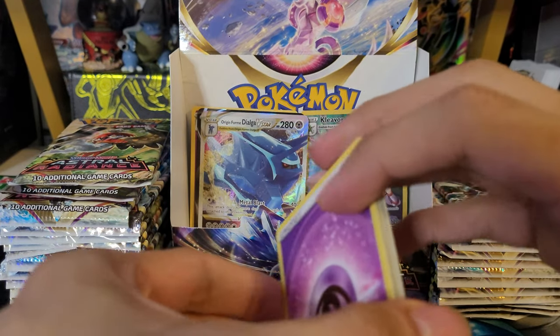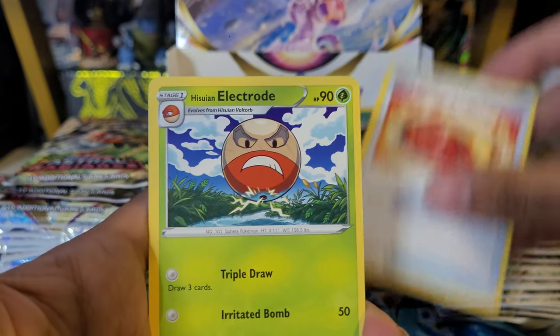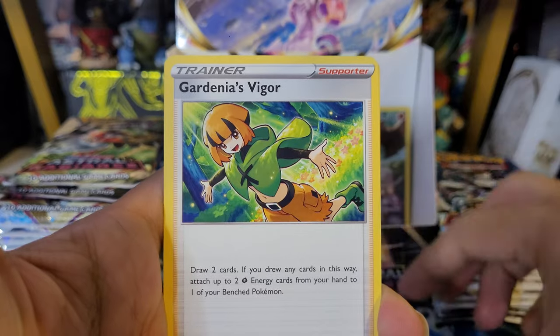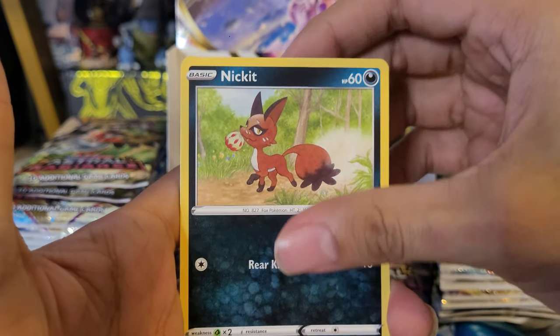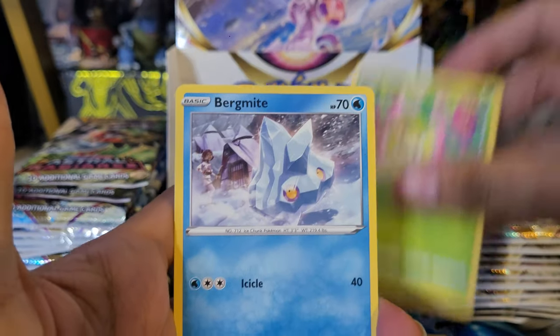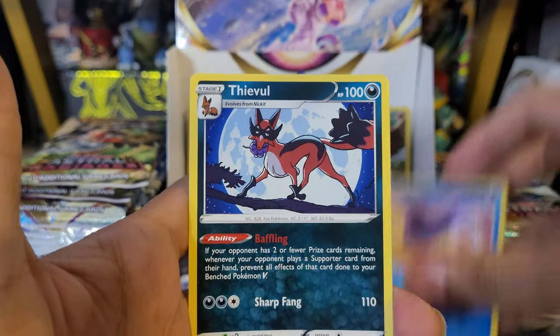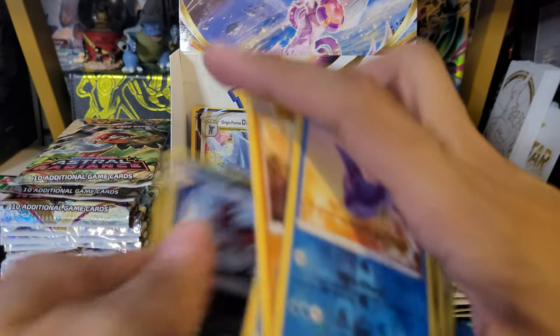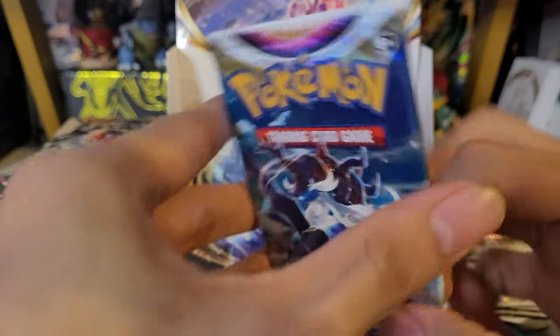Sixth pack: Psychic Energy, Curry, Electrode, Gardenia, Swinub, Nickpick, Petalil, Bergmite, Hippopotas, Mantine reverse, and an Eevil non-holo rare. Getting through the box — glad we got our first V-Star pull.